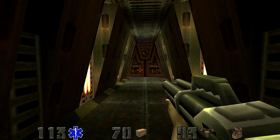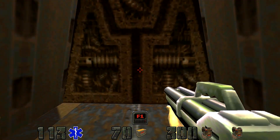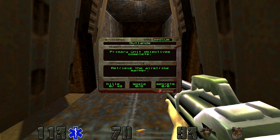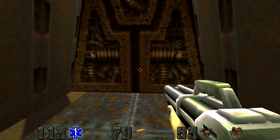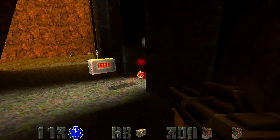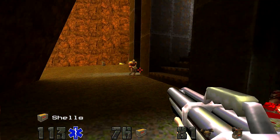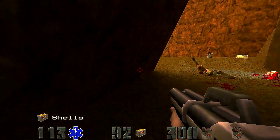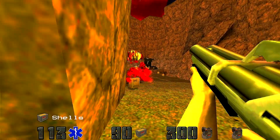Hello everyone and welcome to episode 11 of Let's Play Quake 2. In this episode, we're going to retrieve the airstrike marker. We're going to go onto the planet's surface and into a part of it that is not heavily industrialized.